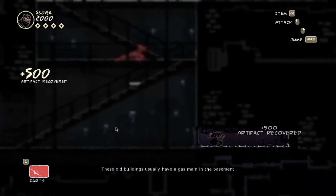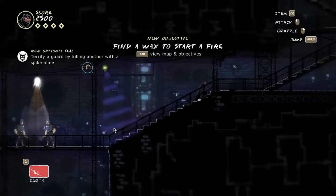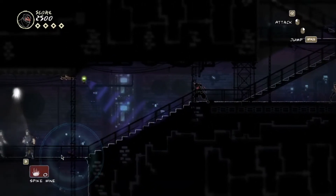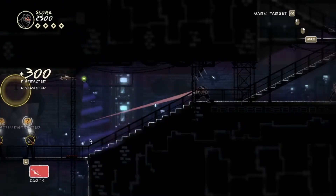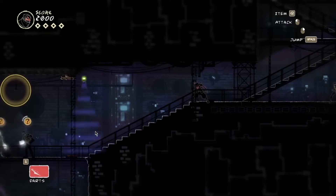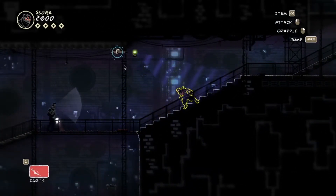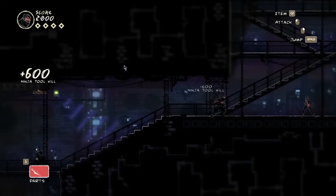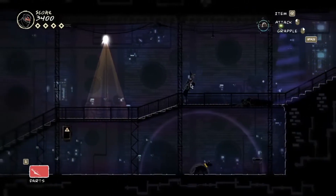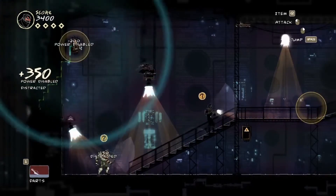These old buildings usually have gas in the basement. Start a leak and we can spread the gas to the rest of the building. I don't know if they'll move this way — that was the only problem. No, set a target over here. Hang on a sec — go see if something's over there. I know I didn't imagine it.